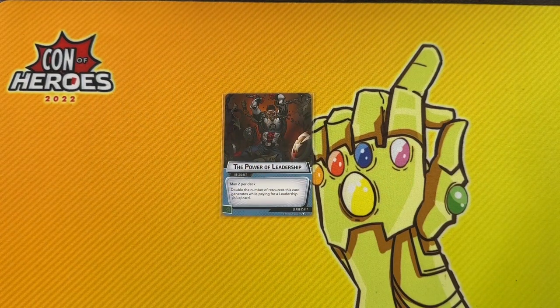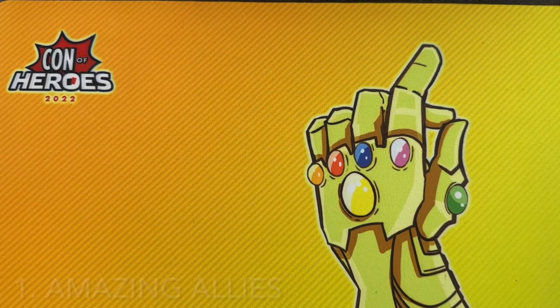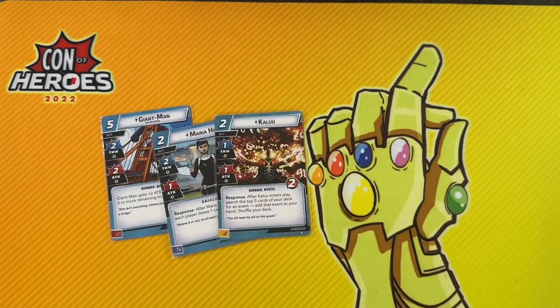And finally we come to Leadership, where Justice and Aggression know exactly who they are and what they're about, Protection is kind of a beautiful mess, and Leadership is the aspect that binds all things together. If we are asking how do I manage threat, how do I deal damage, and how do I survive long enough to win — Leadership's answer is super easy, barely an inconvenience. And it all comes down to one thing: allies. Allies are the strongest card type in the game and blue has all the good ones.